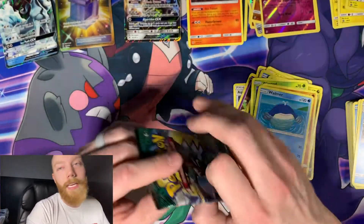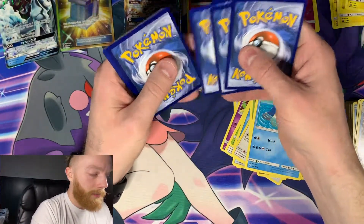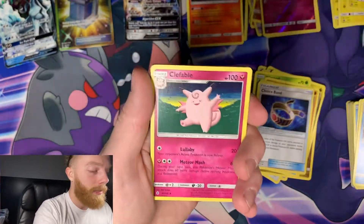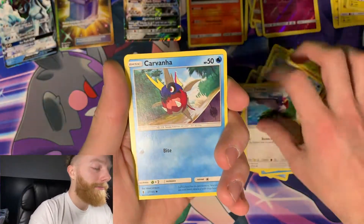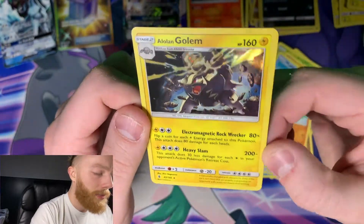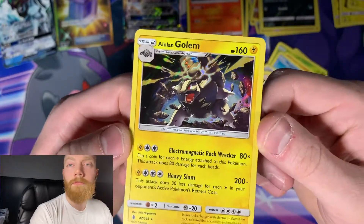Last pack of the evening, the last Guardians Rising. I was about to say Sun Rising - I guess I'm kind of right. Fire Energy - this last booster is about to be fire. Choice Band, Clefable, a Delibird, Jangmo-oh, Taillow, Carvanha, Barbaracle, Reverse Holo Sableye, and an Alolan Golem - a Holo Rare. 200 minus - this attack does 30 less damage for each normal energy in your opponent's active Pokemon's retreat cost. That's confusing me.